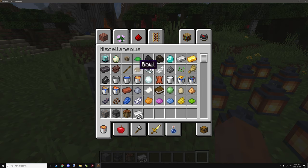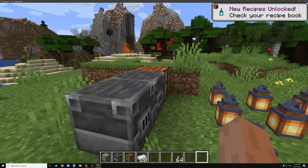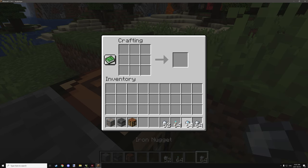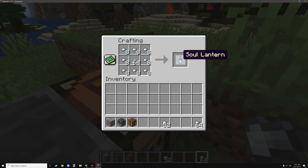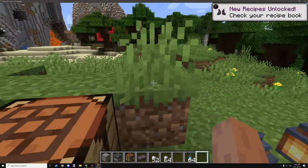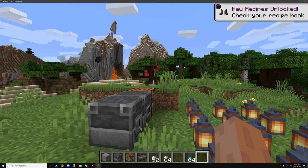Now if we wanted to craft up soul lanterns, we need to grab our soul torches and some nuggets, then craft up a bunch of those. We'll craft up enough and we get a netherite ingot from that. If we go back to the quest screen, we can see that we've completed it all.